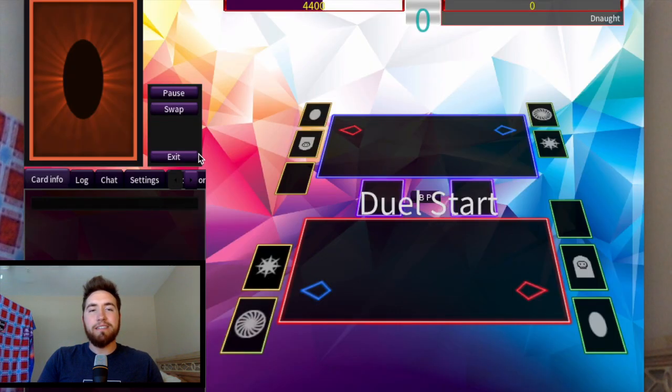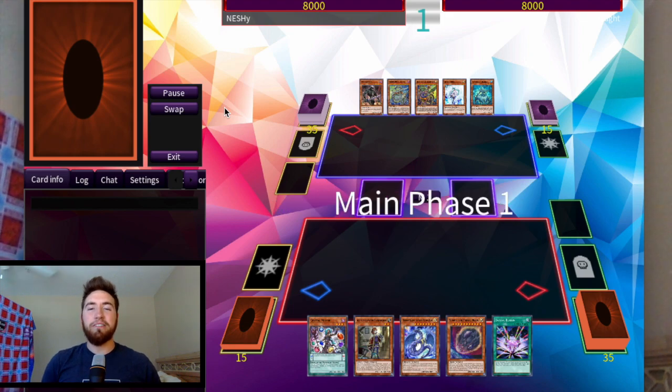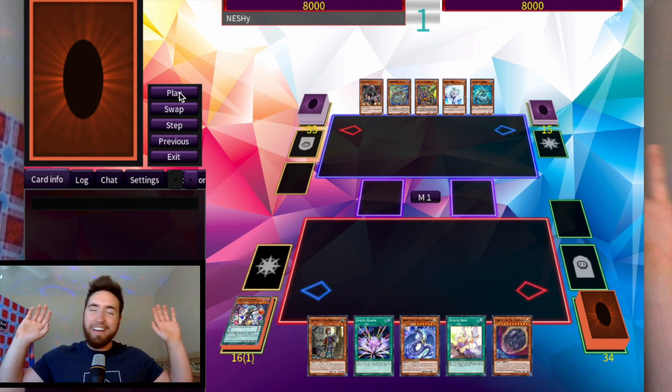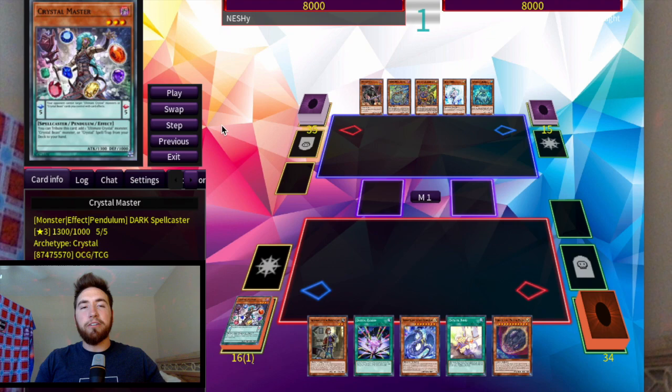This next replay is versus Nemesis — kind of a rogue deck. Unfortunately we drew into some cards I don't love. Beacon is honestly one of my least favorite Crystal Beast cards. Every time I have Beacon I never really have enough to get it off — I'm sure some of you can relate to that. Others might think Beacon is the best card in the deck — I don't think so, though it is nice. We're just going to give follow-up for next turn and try not to get OTK'd — we do have Nibiru if needed.